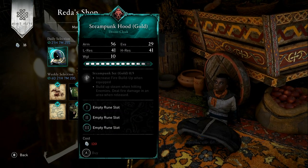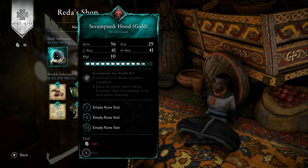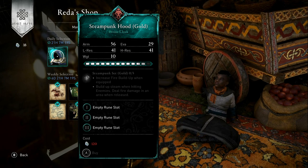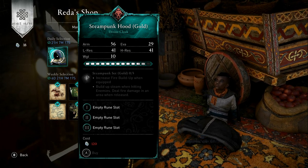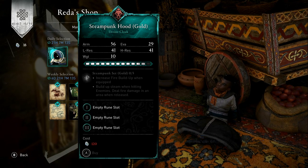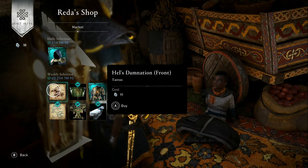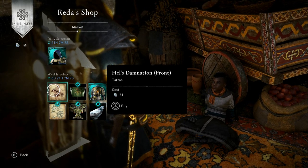This is looking pretty good - we have the Steampunk Hood in the gold variant. It is a cloak, so it's 120 opals. The ability, if you have the whole set, is: increase fire build-up when equipped, also build up steam when hitting enemies, and deal fire damage in an area when released.